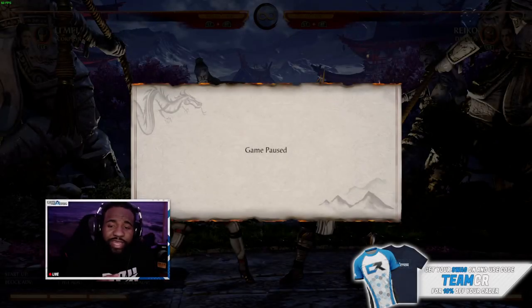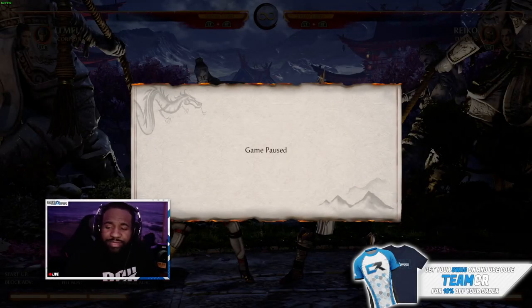What's going on guys, it's Swift here again with another combo tutorial. Today I'm going over Li Mei — she's one of the characters that I main, I really like her. I don't really know where she falls on the tier list yet, but for me she's fun to play and she does a lot of damage. Today I'm just going to show y'all three quick combos that I do myself — one with no meter, one with one bar meter, and then a big combo for around 50 percent.